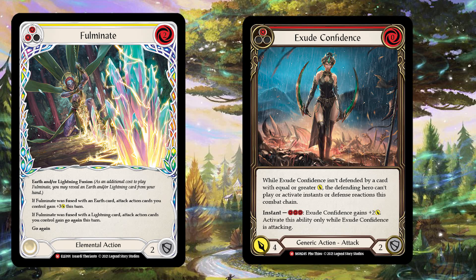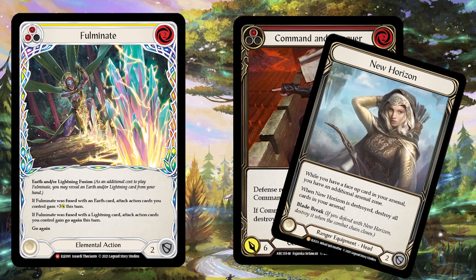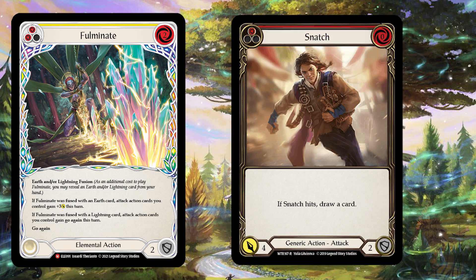The next card that comes to mind is Command and Conquer. By itself it's very strong — for a cost of two it comes in at six, and if it hits the hero, all cards in the arsenal are destroyed. With the introduction of Lexi and her legendary head equipment, the arsenal is going to play an important part in Tales of Aria going forward. Command and Conquer can benefit from both plus three and go again, so it's a pretty scary effect if used correctly.